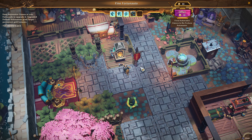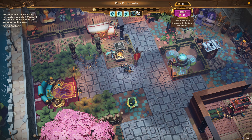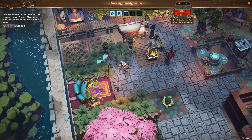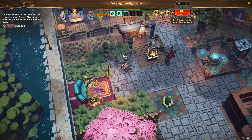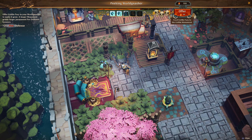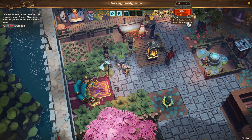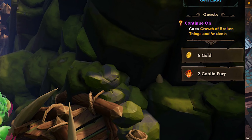Now let's move on to the last one, which is Fire Resist or Fire Defense. You build the Peking World Gnasher — it looks like the head of a goblin — and you need to feed Goblin Fury to this monument. You get Goblin Fury by defeating any goblin-type enemies.